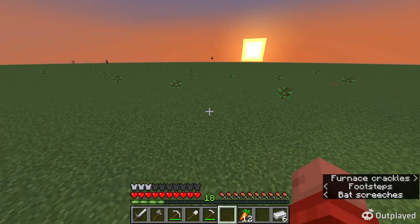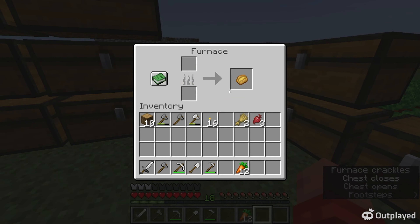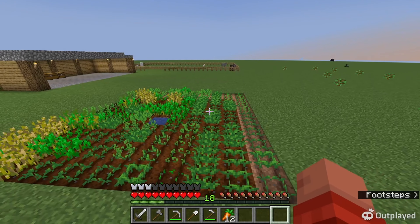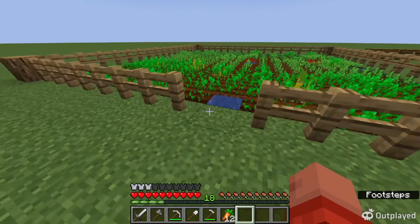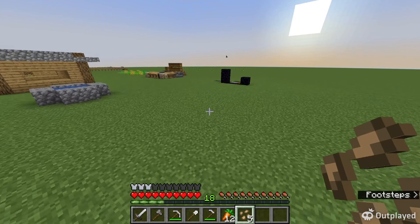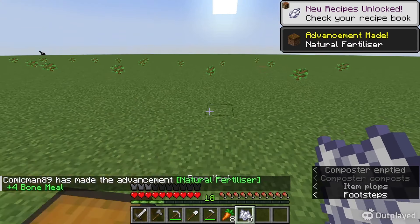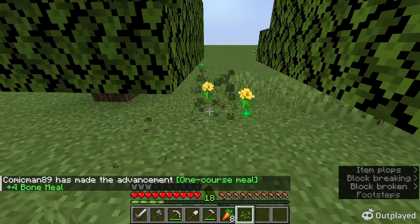I'm baking a potato just because I can. There has to be a composter advancement, so I'm gonna compost some stuff at some point in this video. Baked potato, yummy. Yeah, there's a composter advancement - 'Natural Fertilizer.' Then let's bone meal a tree to see what that does. One Course Meal, oh god - I didn't need a tree right there! But okay, we got trees. Now we got flowers as well.